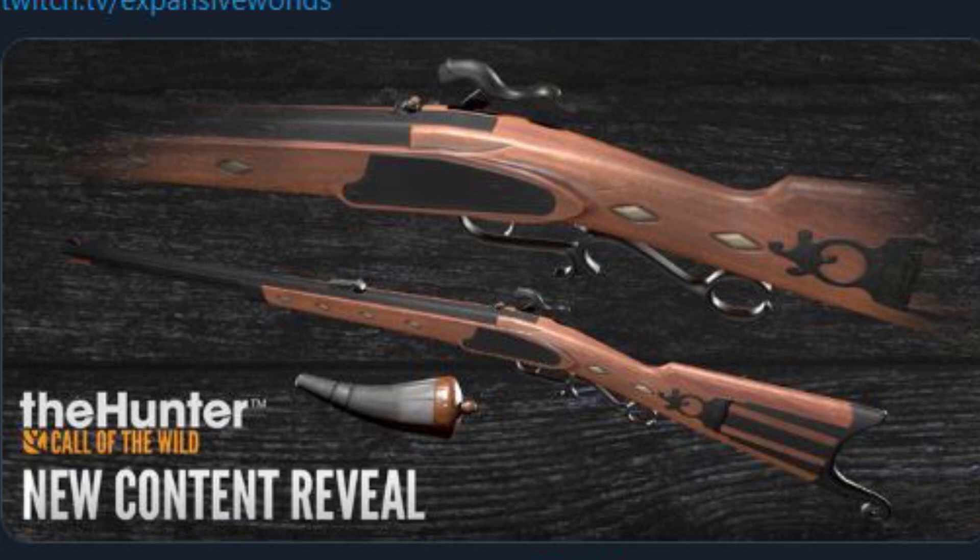Check out this muzzleloader — this thing looks pretty cool, very old school. I'm not too familiar with muzzleloaders honestly; I've never owned one in real life, I've always gone with bolt actions. I would love to get a muzzleloader though, they seem really cool. Is this a flintlock? I'm not exactly sure. I'm assuming this is only one design they're showing us right now. Normally when they release a weapon there are at least two to three different variants, so this one has a lighter color wood and I'm sure they'll have a dark color wood too.